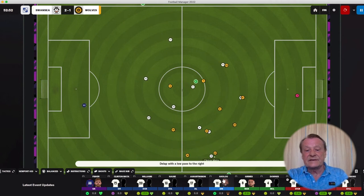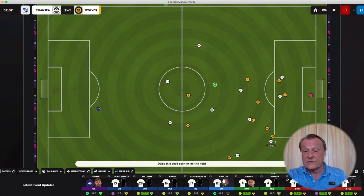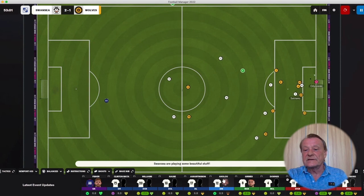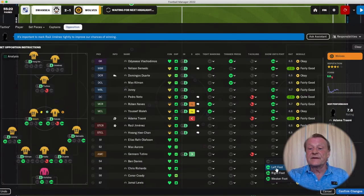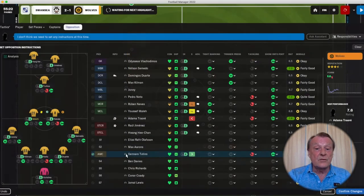We have the ball again. Mata is trying to go forward, finds Grimes, Grimes into De Lapp, working the ball nicely. There's a cross into the middle and we almost scored again. So we're not changing the way we play — we're changing the way that we defend rather than how we attack. The good news is that Wolves have changed their system — they've changed their formation, which means that we are beating them. They know we are beating them and realize they have to do something different.